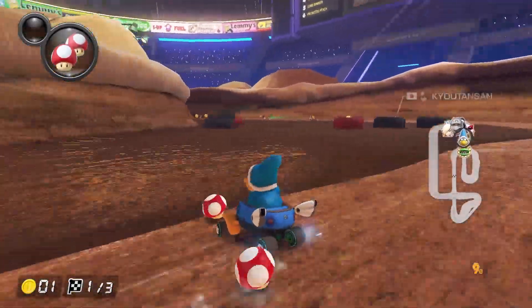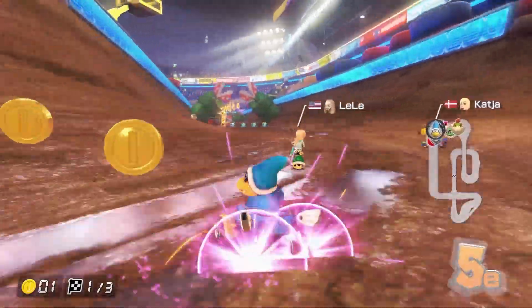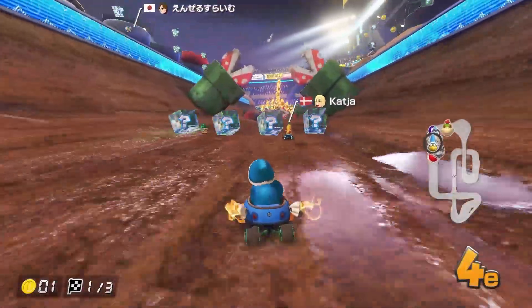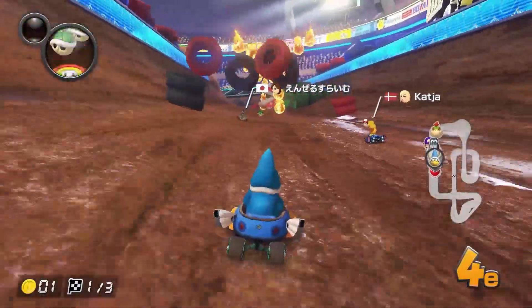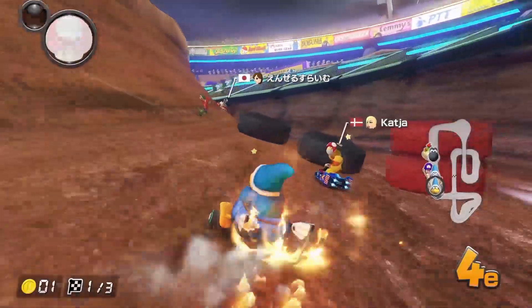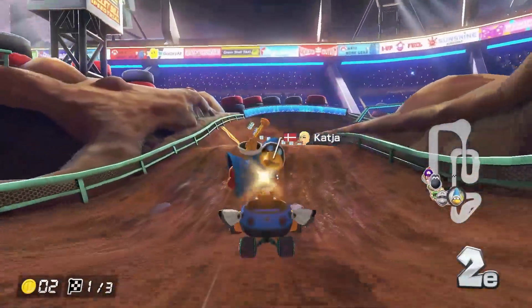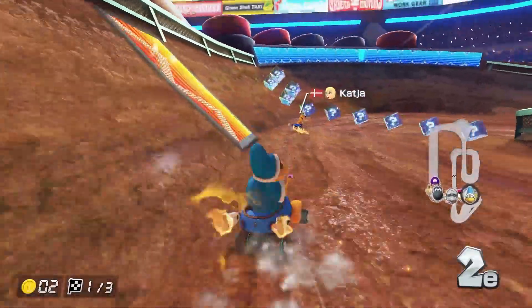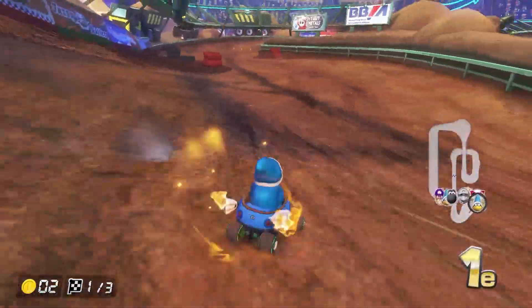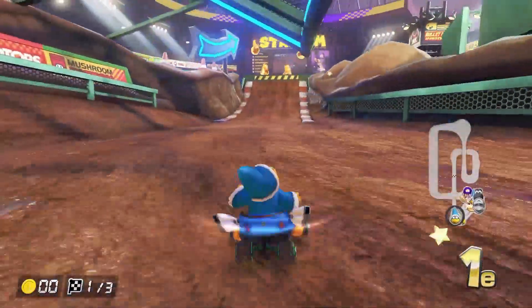Just make the shortcut here. Don't get hit by that green shell — got another item here. Just like that we are already in P4. Careful with these tires — into the lead even for a slight moment there. Very short moment but we are back again. Didn't get an item though.